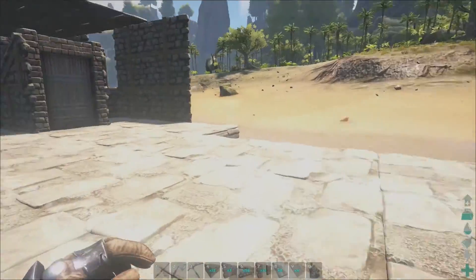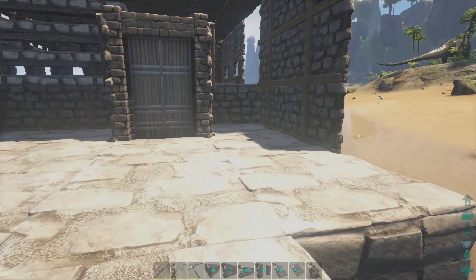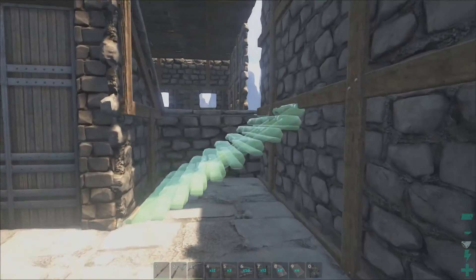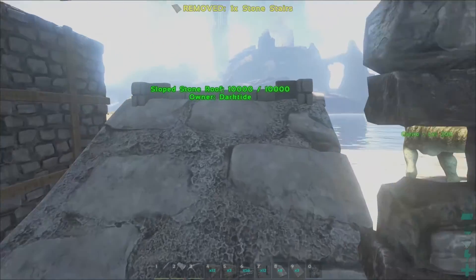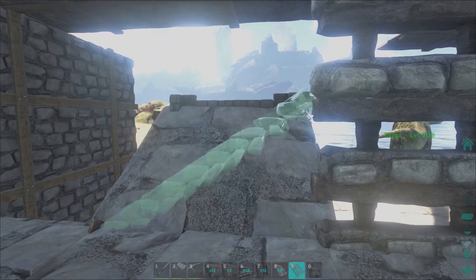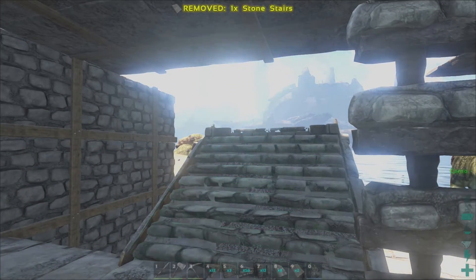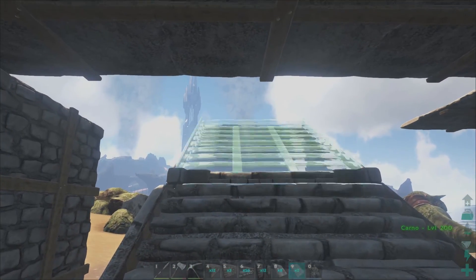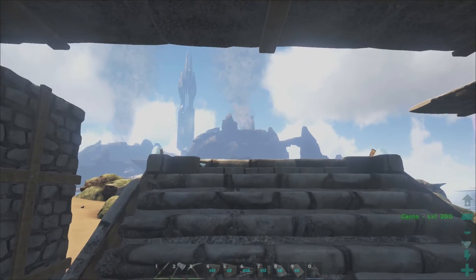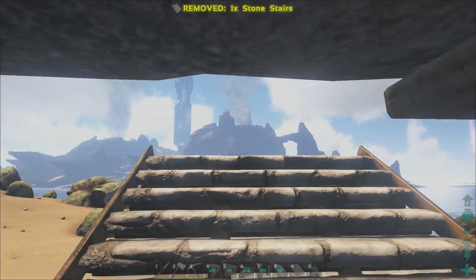Let's get over here. Let's get some stairs going. Nice — lovely looking stairs. I get stairs going up this way too. It's doing the dance, giving a little love. There we go. Looking good, feeling great. Go up another one — there we go.